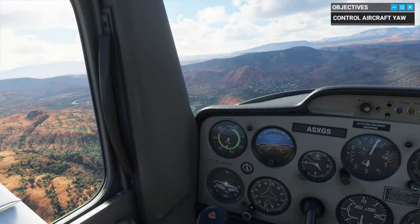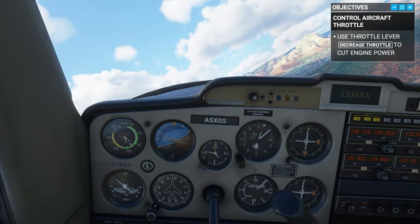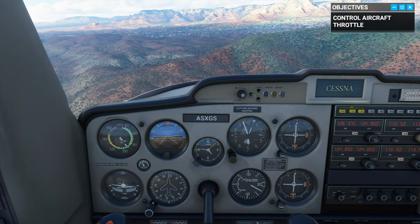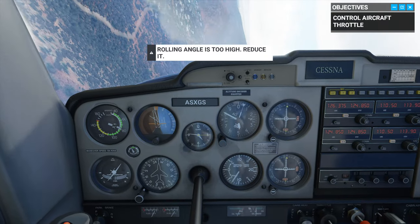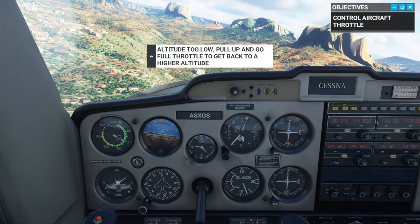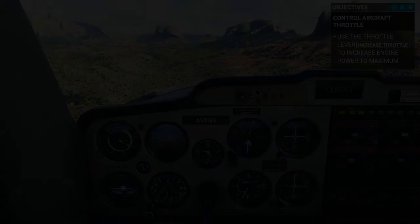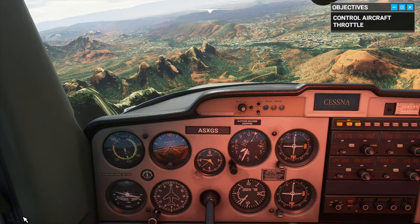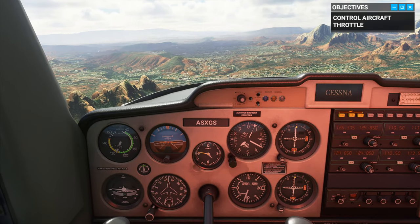Let's see what happens when you cut all the power — hold the B button. Just like that, our altitude is decreasing. Let's turn around, then throttle back up — hold the A button. Speed is increasing, and as long as we maintain the same attitude, our altitude will keep climbing too. It runs much better when you're not streaming — a whole lot better.